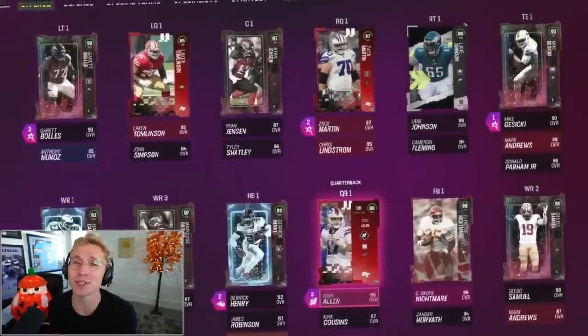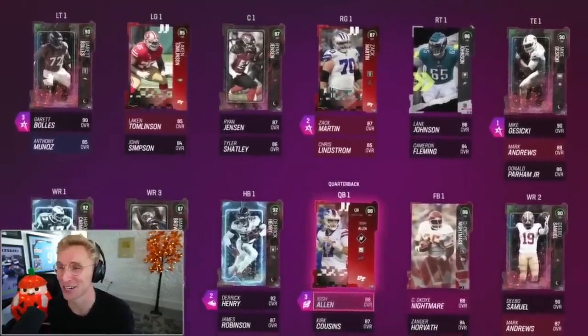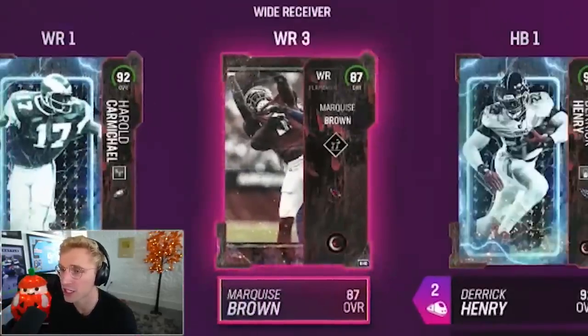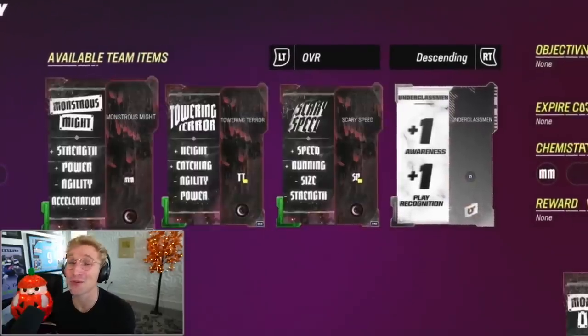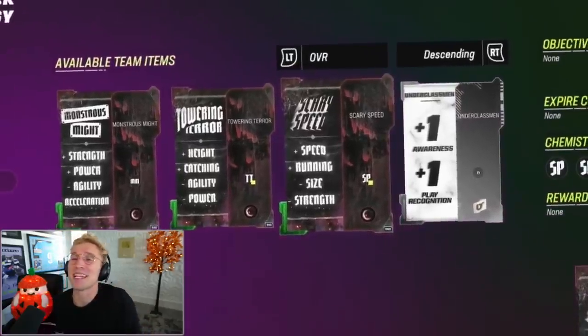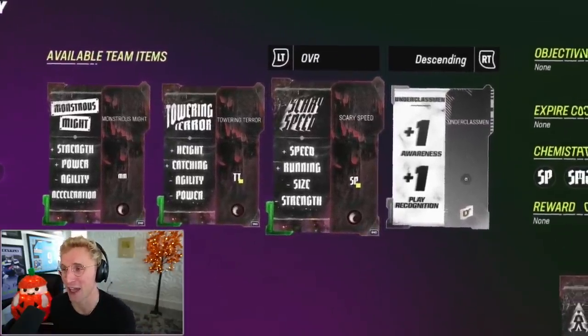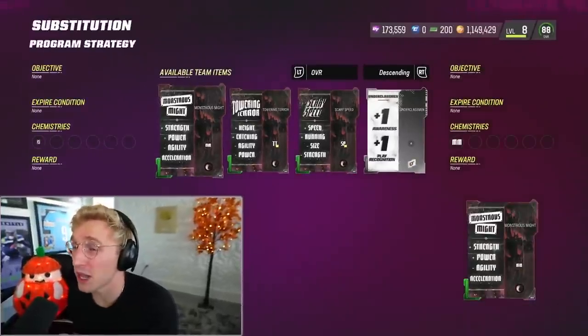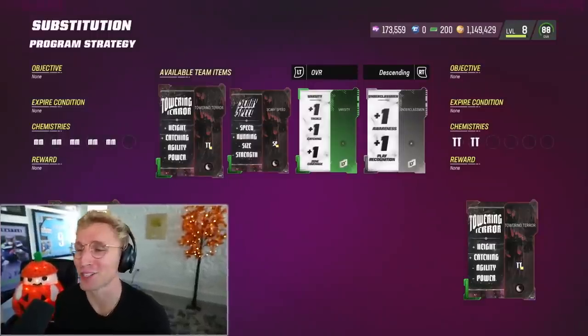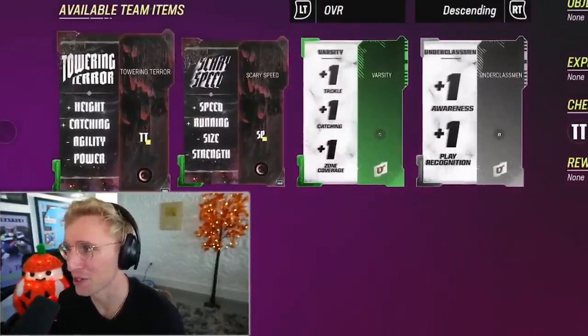This awesome team is really just to help me get some touchdowns right now. If you guys recall in Field of Fear, for all of my Most Feared cards like Derrick Henry, Harold Carmichael, and Marquise Brown, there are strategy items. Monstrous Might makes them super tall but kind of slow. Scary Speed makes them tiny but lightning fast. I feel like Monstrous Might is probably my best bet — the super tall players are so busted. Oh wait, I totally put the wrong one in. I actually never used Monstrous Might. Towering Terror is what I wanted.